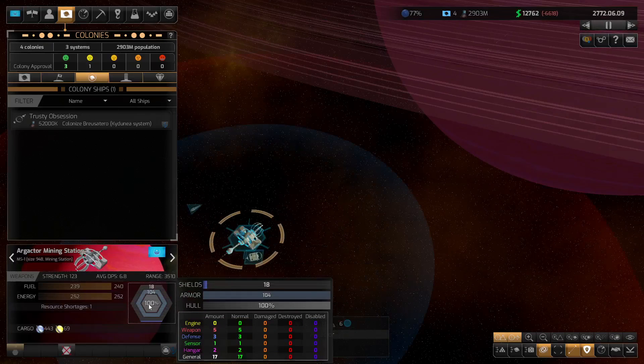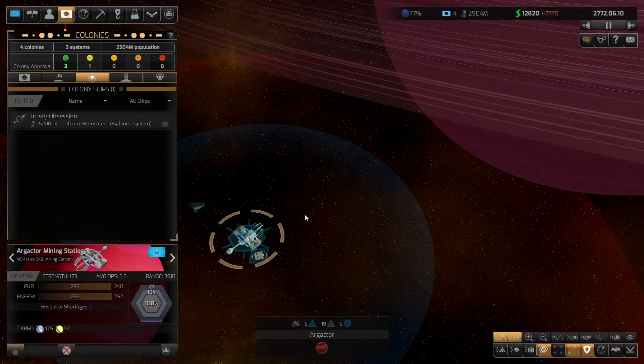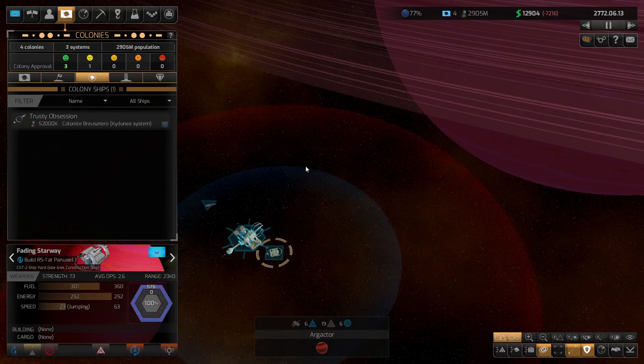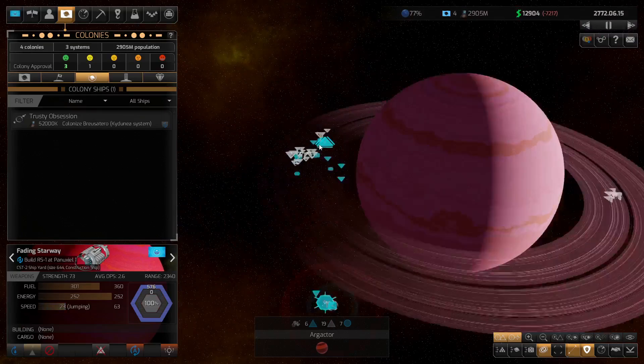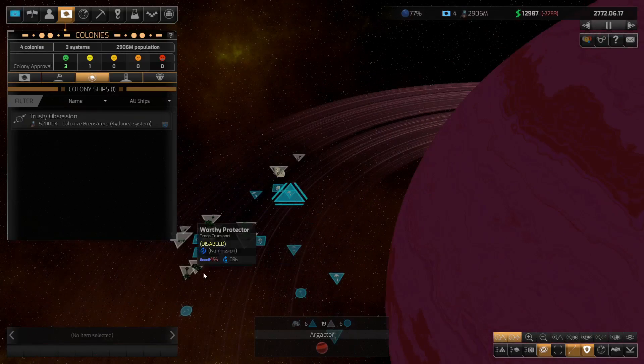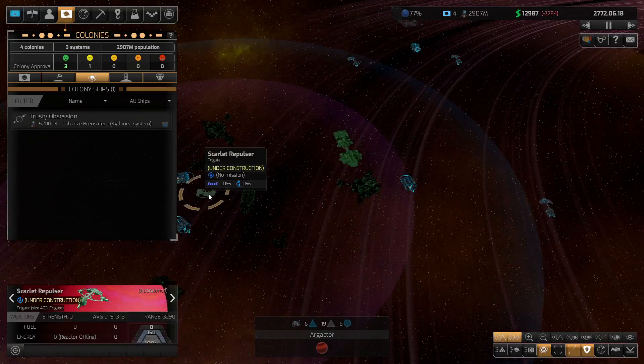This mining station is operational — excellent. We now have a fueling point through this side as well. We're going to build the research station. That's still just as important as all this stuff. I would love to get some of these things in through here. Must be getting close now.